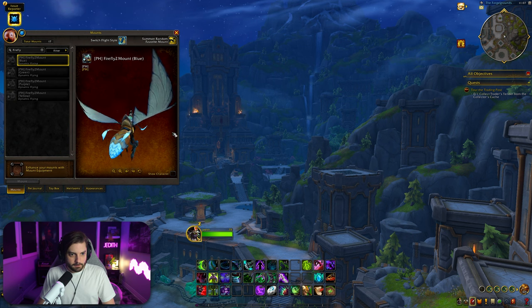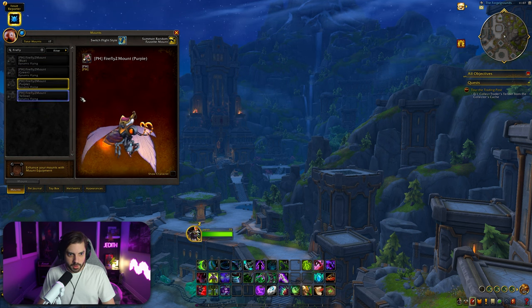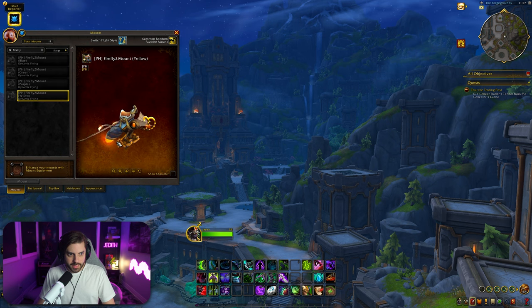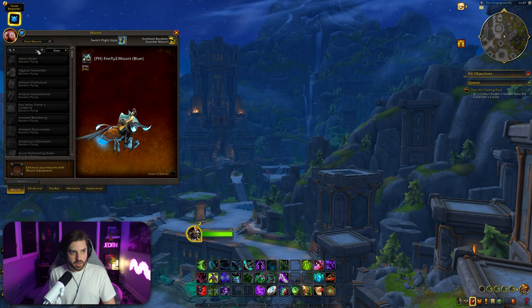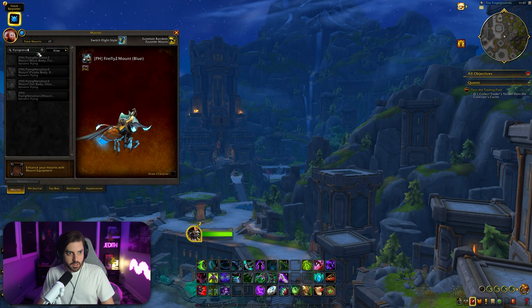Okay, next we've got the Firefly — some more color variants. It's like a moth, kind of. It's called a firefly but it looks like a moth. Different colors: green, orange, yellow, and blue.